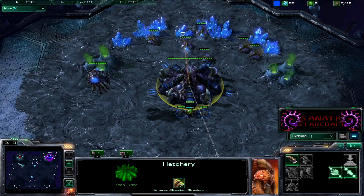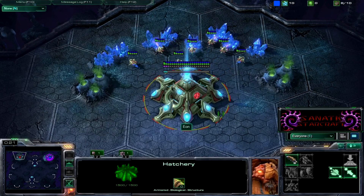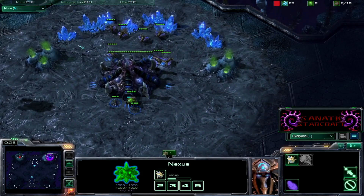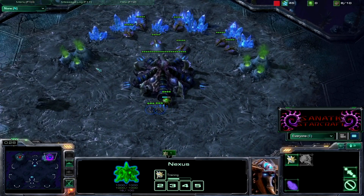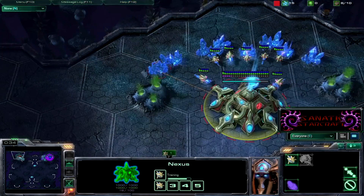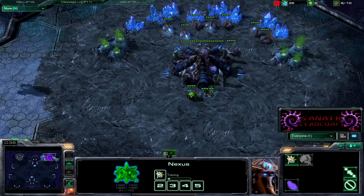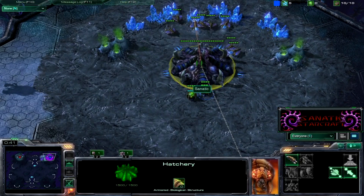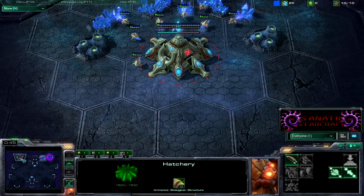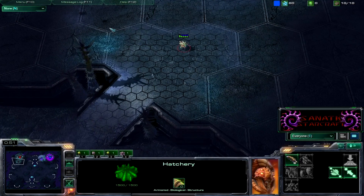If you guys have checked out my channel, you'll notice the new thing I made — it looks awesome. Anyways, we'll be spawning as the blue Zerg in the top right position while Eon will be spawning as the red Protoss in the top left position.